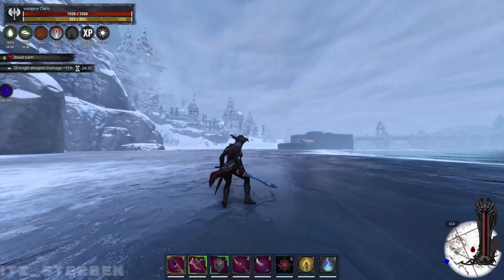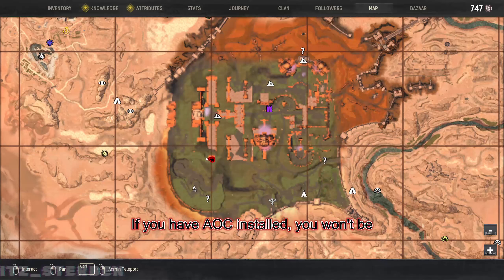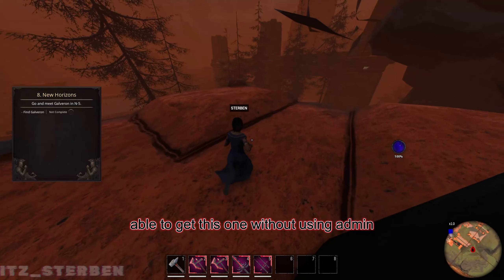The fourteenth one is at the Unnamed City. If you have AOC installed, you won't be able to get this one without using admin commands.